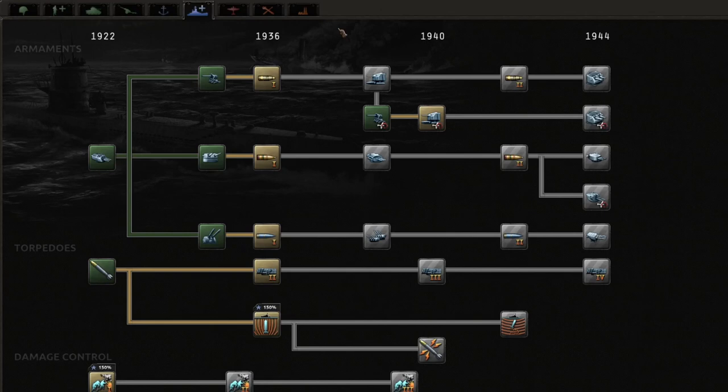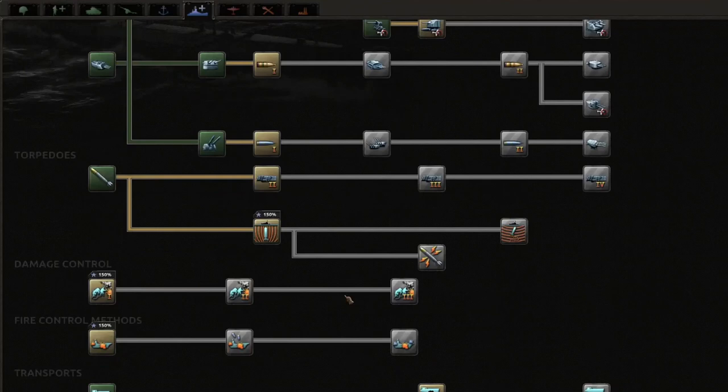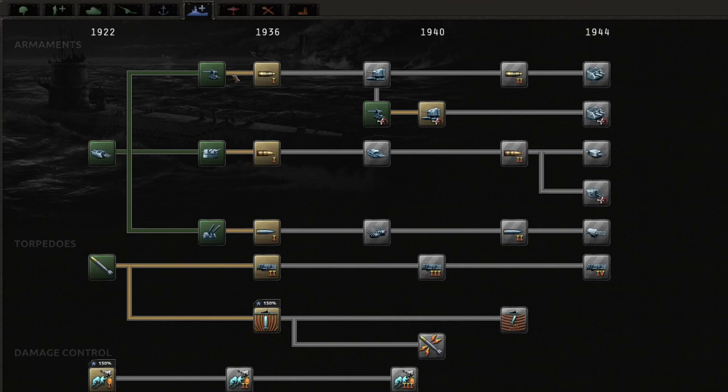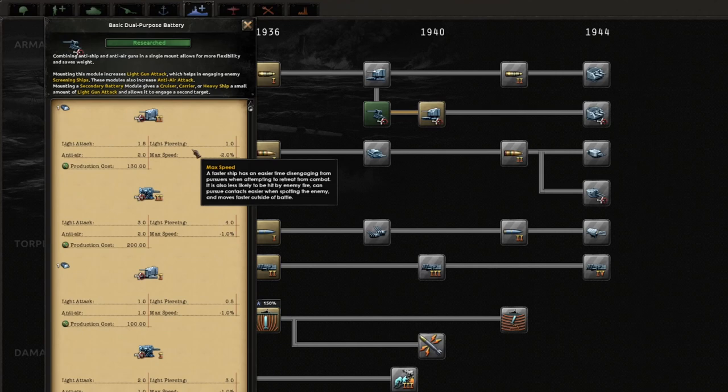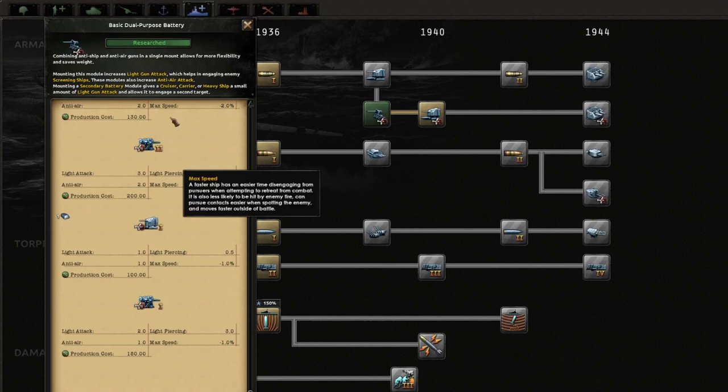Jumping over to the naval support tab, this is where you can research both modules to equip on your ships as well as general upgrades. The top row is for gunnery - you've got your light batteries, medium batteries, and heavy batteries. Clicking on these shows the different bonuses and any new modules they unlock. You can also research dual purpose batteries, which give a smaller amount of light attack and piercing than a normal battery, but they also give you anti-air - a nice compromise to get some extra anti-air attack on your ships. This applies to secondary batteries as well.